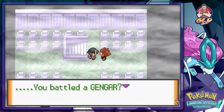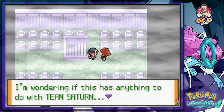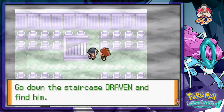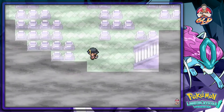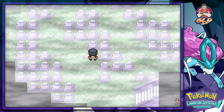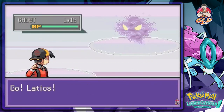An NPC asks what we did to make the staircase appear — we battled a Gengar through the Silph Scope. They wonder if it has anything to do with Team Saturn. The important thing is to rescue Mr. Fuji, go down the staircase. This looks like a reverse version of the Pokemon Tower.